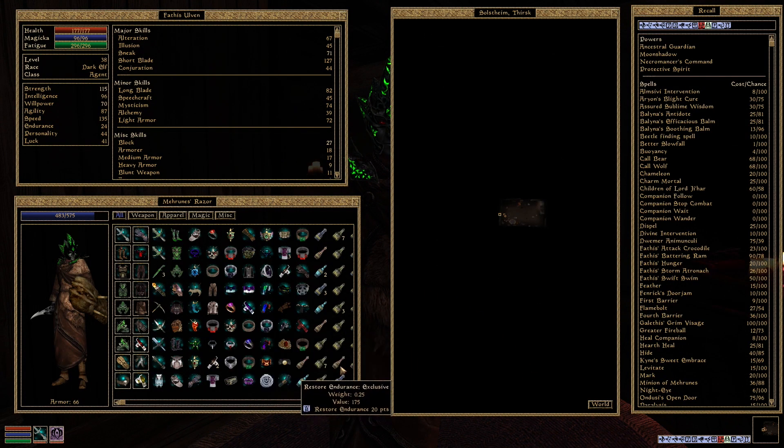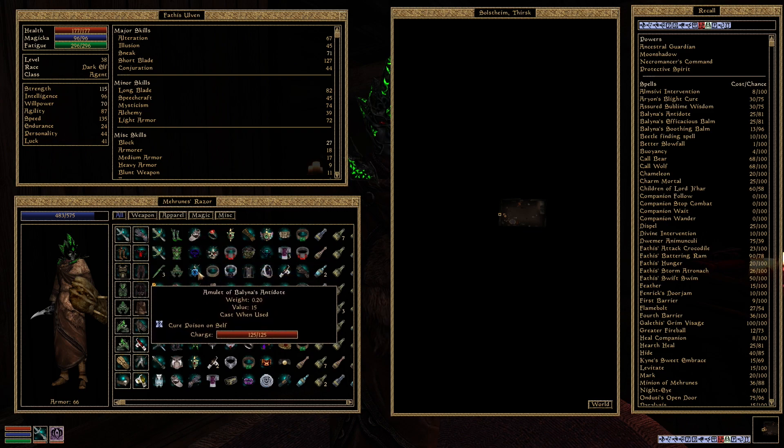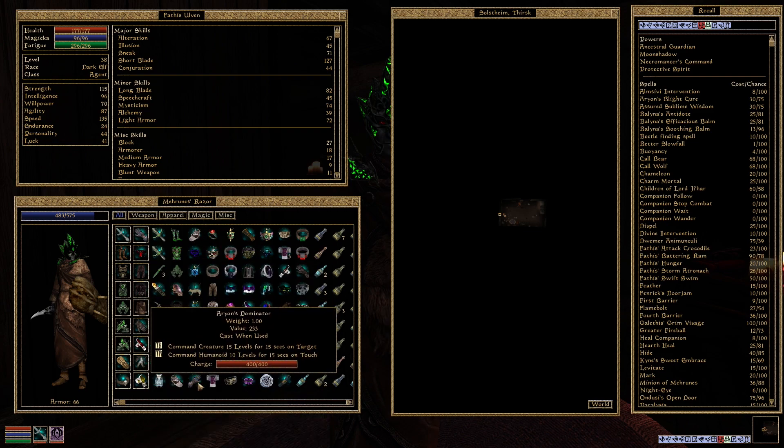We have defeated Hircine, and in the process we gained Hircine's Ring, I think. Exquisite dark metallic ring — close, but no cigar. Where is it? It should be in my inventory. I didn't really have time to do a proper check when we were going through Hircine's dungeon last time, but it should be in here. There it is — I probably moused over it a dozen times without actually seeing it. Hircine's Ring.